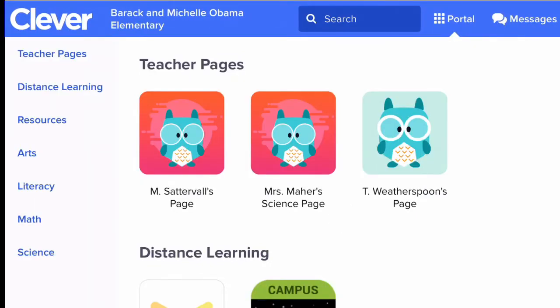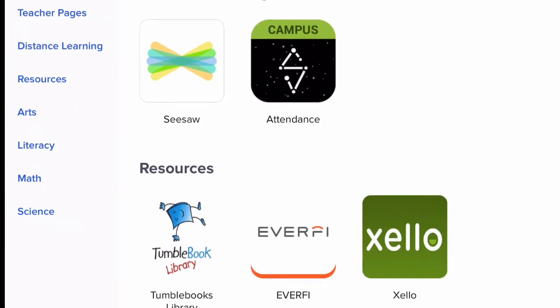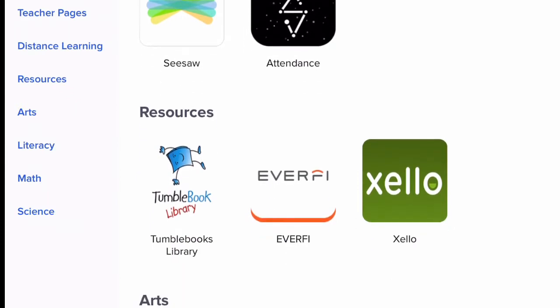Once you're in the Clever app, you'll see that you're already logged in — your name is up top. You're going to click on the Zello game. It has a green square around it and the word Zello.